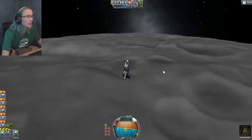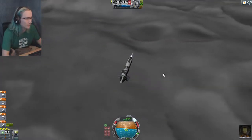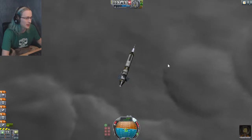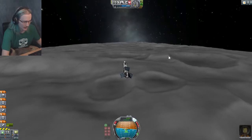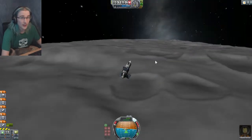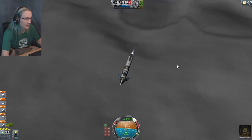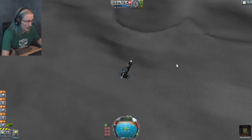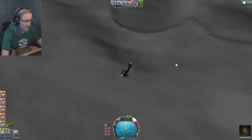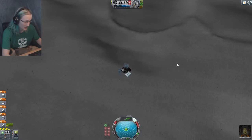Here we are, coming to a halt. It looks like we're coming to a relatively flat area with lots of craters around it. We're going to land right around in here. Coming in at 200 meters per second... 170... we're getting there. Coming in at 75... 60... 50. Here we go. Jebediah is flying this in like a goddamn professional — he is the best pilot that I have.